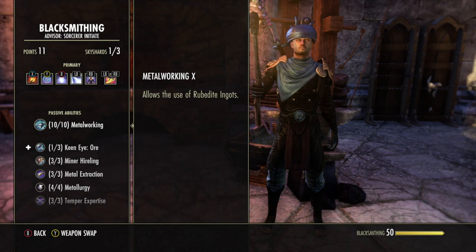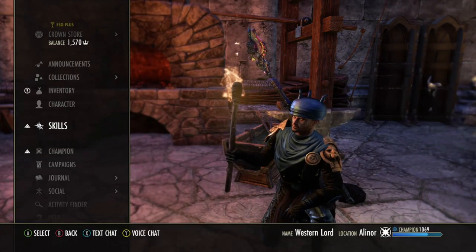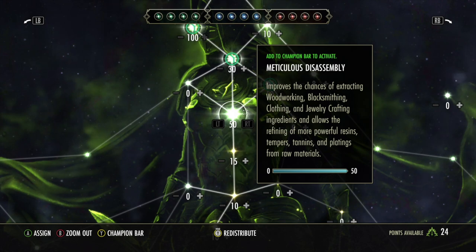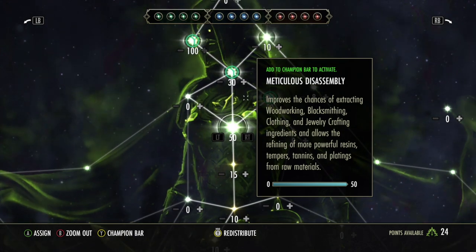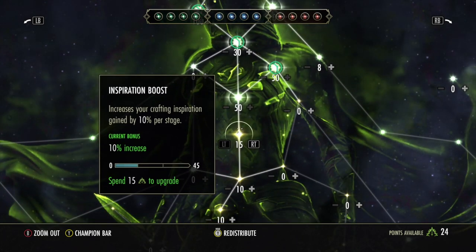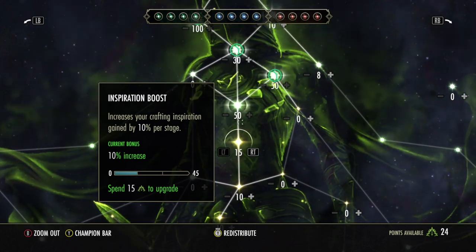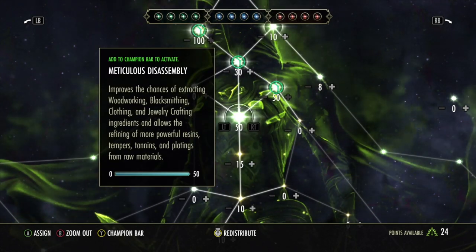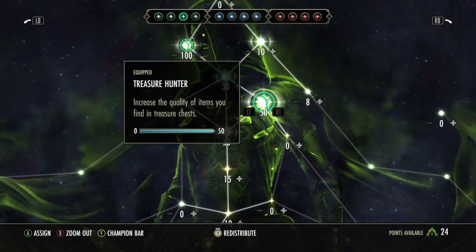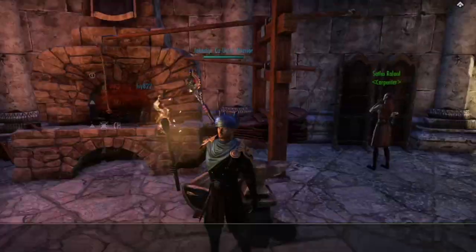Say you're one out of ten and using iron — you still probably have a decent amount of iron, so crank through those, complete your writs, get inspiration, and they'll slowly level up. Make sure your champion points are allocated towards the perk Meticulous Disassembly. That gives you extra chances of getting materials when you deconstruct. Combine that with the inspiration boost perk and you're getting a lot of inspiration and a lot of resources back — because you'll probably be deconstructing lower-level items, so you want those raw mats back as you level up.